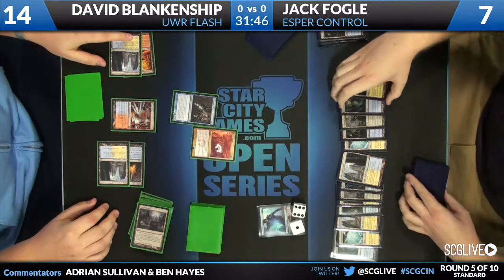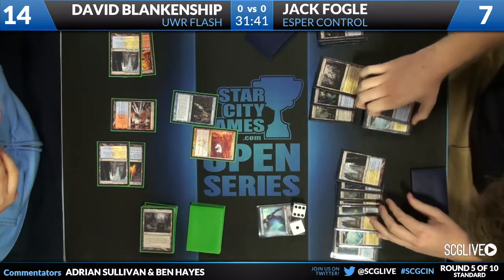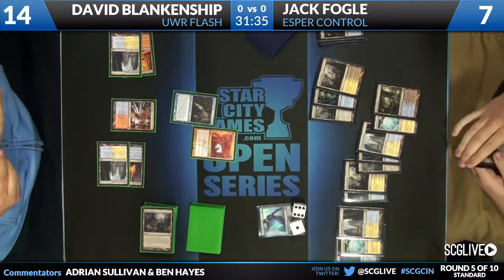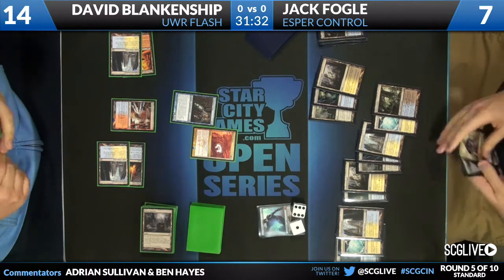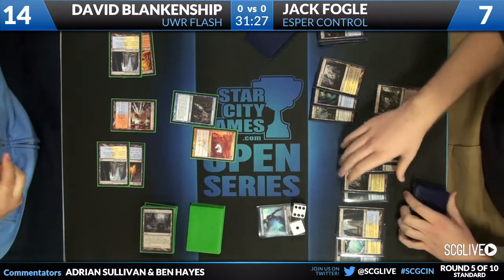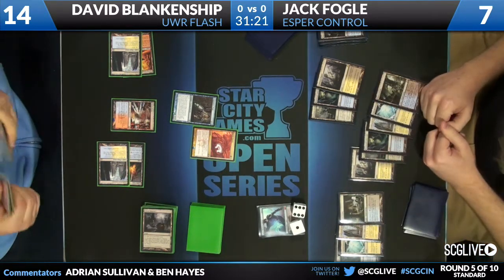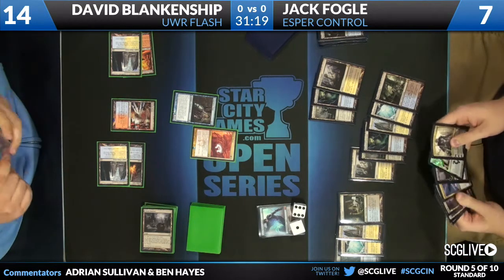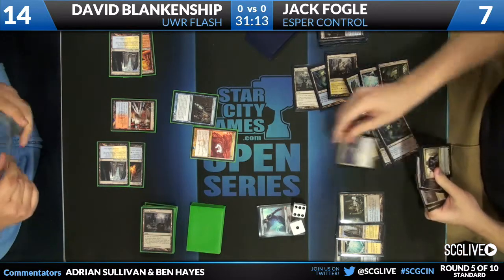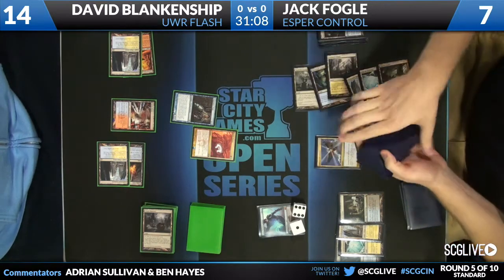David looking to Boros Charm. I believe Jack does have a Sphinx's Revelation and he's probably going to fire off here. Now a lot of the cards that Jack is going to pick up from this Sphinx's Revelation are going to be cards he'll have to discard. But that life gain from the Sphinx's Revelation — he's basically at the point where he's deciding how much life to gain. He appears to be content with six.